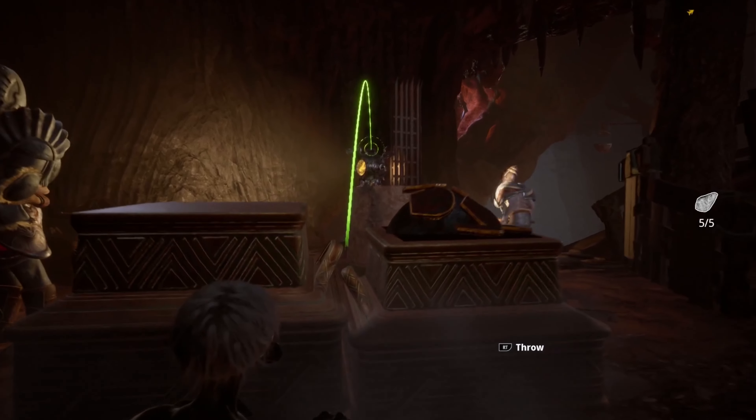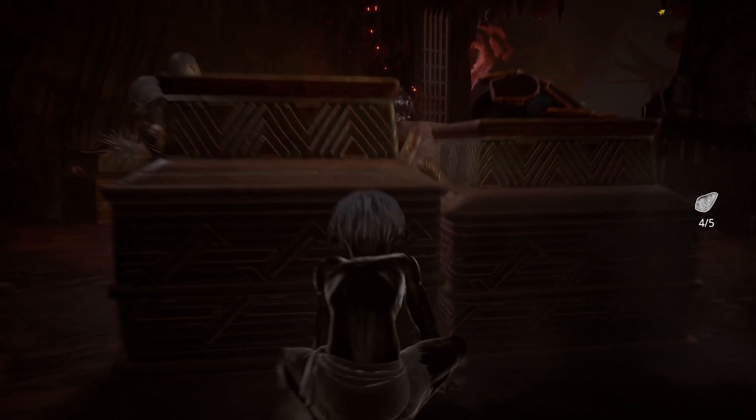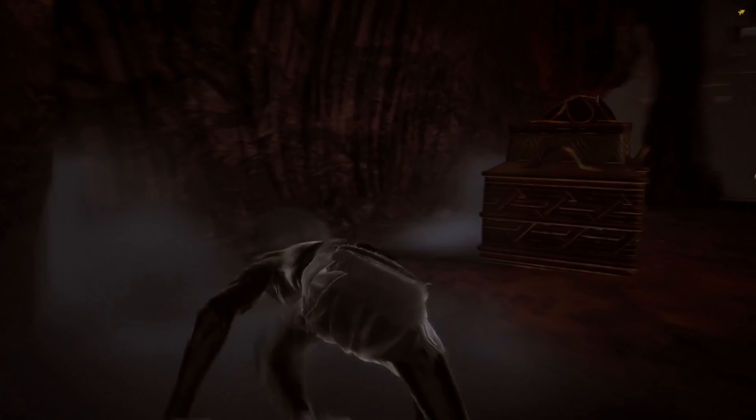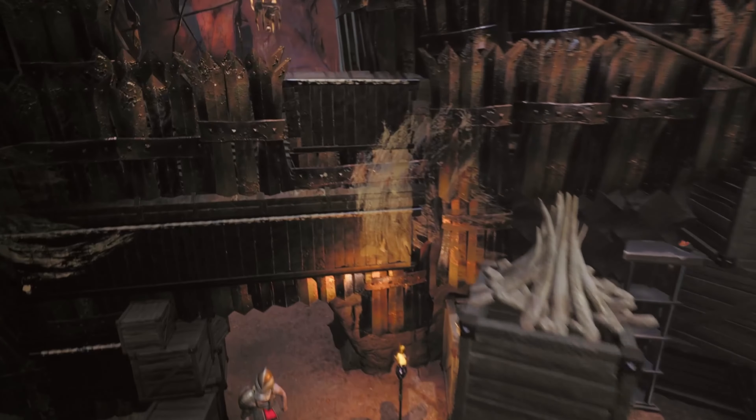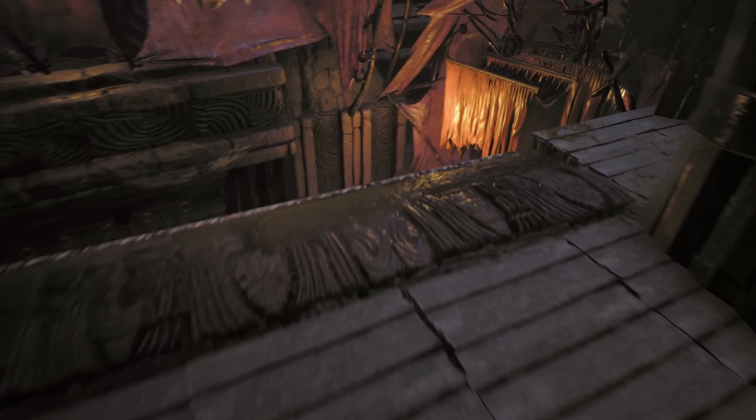The character design of Gollum and the rest of the cast felt familiar, but at the same time did not resemble carbon copies of what we saw in the movies. The Uruks were menacing, and some of the more iconic enemies we see — small spoiler, but this takes place within the first five minutes of the game — like Shelob, are presented with an interesting spin.